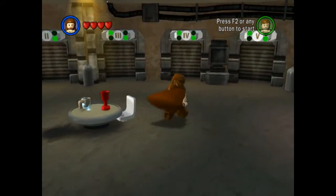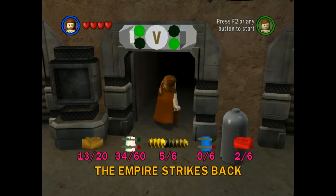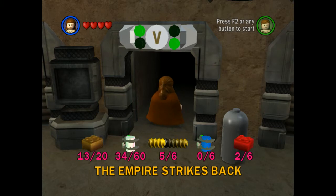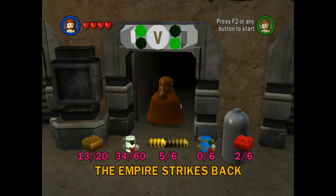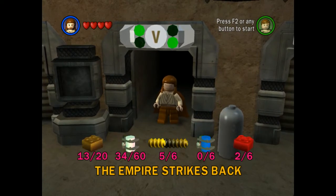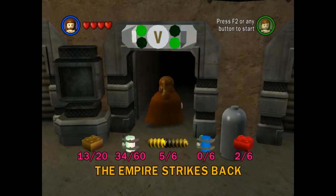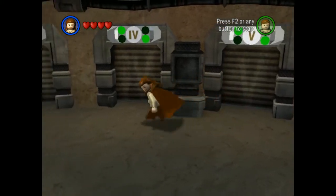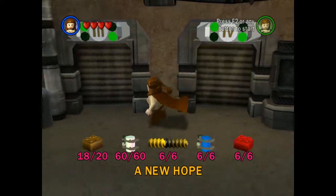I won't be able to use it today because we're doing a vehicle level, but that's fine. We've collected 34 out of 60 minikits, which is quite good - we're over halfway there. We have collected five out of six true Jedis - there's still one more level we missed out on true Jedi. A New Hope is fully done - we have all the red bricks, challenges, true Jedi, and minikits. The only thing we missed out on is just the golden bricks.